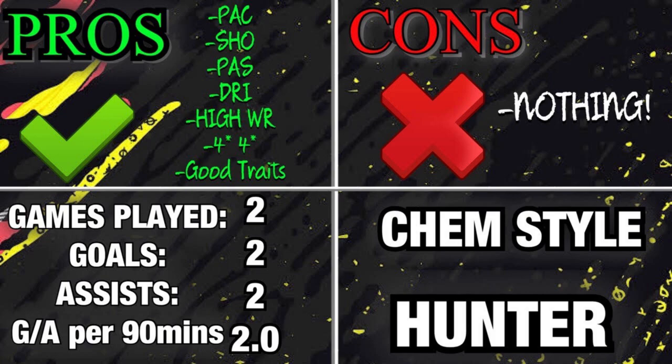He's honestly got no cons — it's not con-worthy. Looking at that pros list, it is massive. In 2 games he's gotten 2 goals and 2 assists, averaging 2 goal contributions per game in Division 2 — I'm at around 1,800 points, right in between Division 2 and Division 1. These games are not easy, and if he's scoring and assisting every match, that is absolutely sensational — this card was nothing but insane.